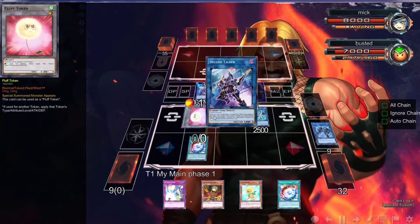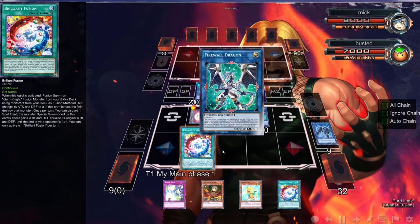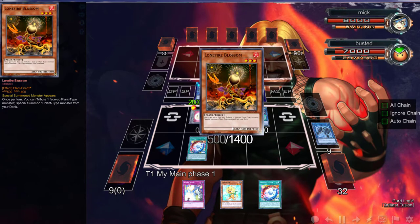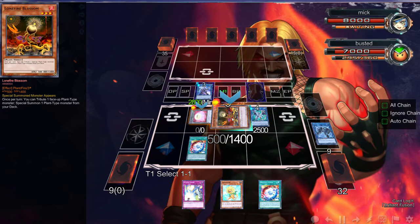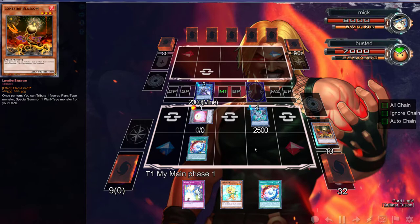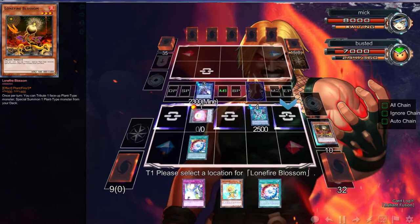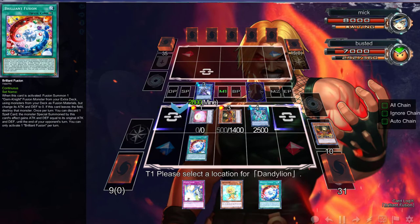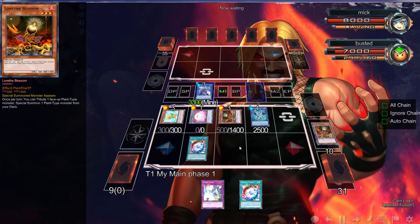We're going to use these two to go over here and trigger that Firewall to get us a Lone Fire. Then we're going to use Lone Fire to tribute itself to get another Lone Fire over here, and it's going to trigger a special summon of Dandelion right there.